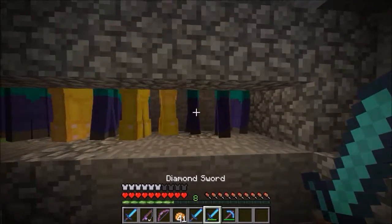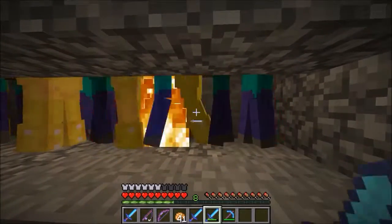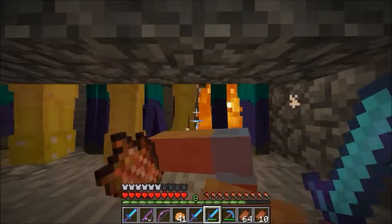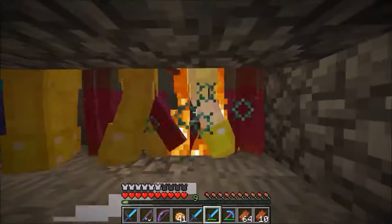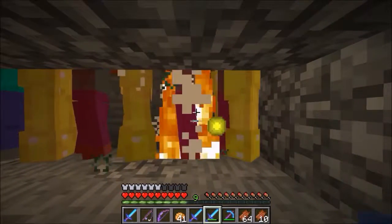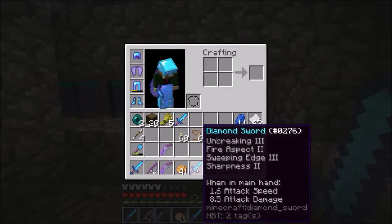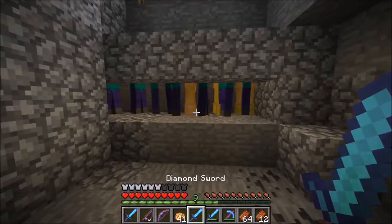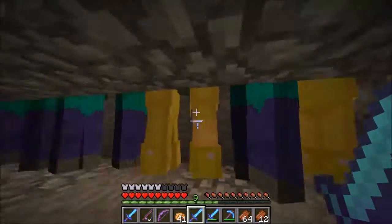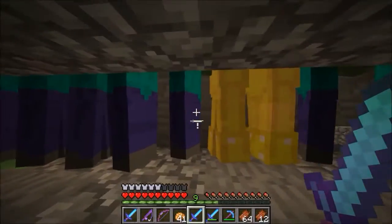We're going to see if we hit this guy over here - we should end up killing the guys in the middle. We end up killing the guy we're aiming at a lot quicker than the guys beside it. With Sweeping Edge 3 you supposedly do 75% of what you hit on the target to all the other creatures you're hitting.